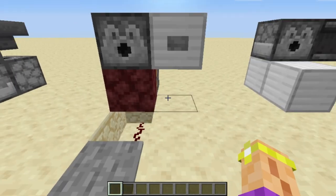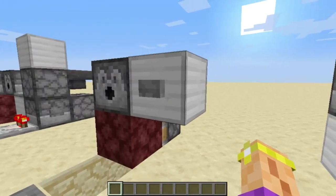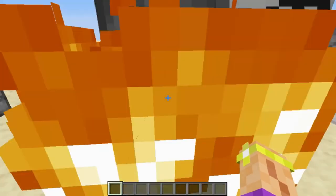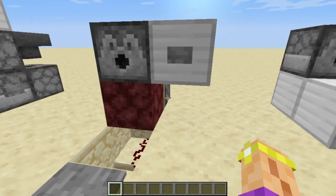The next part is just a button attached to a solid block, so when the block gets powered by the button, the dispenser gets activated. You push the button — nothing happens. You pull out the netherrack, then push the button, and then we have a fire. And when you let go, the fire goes out.